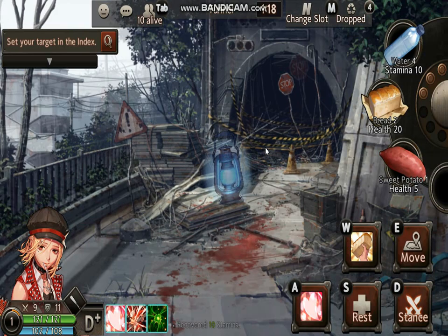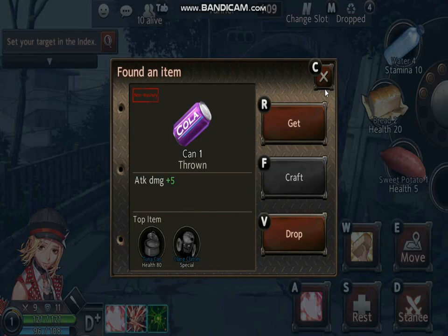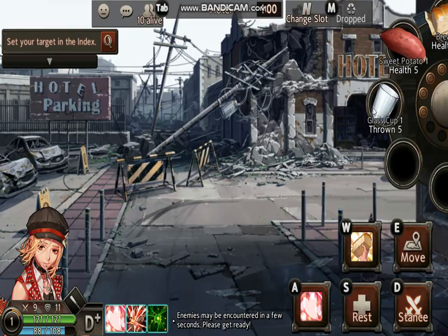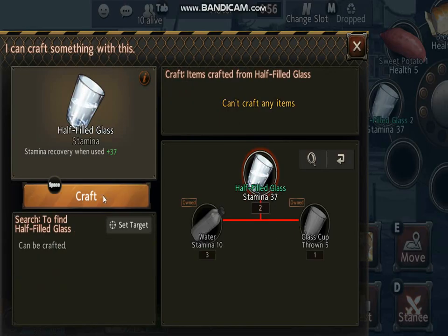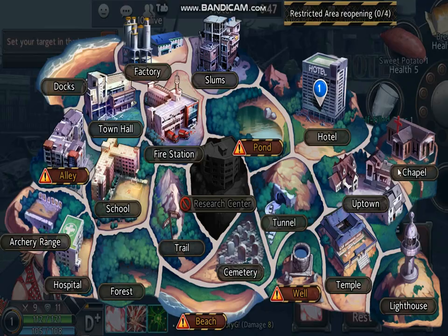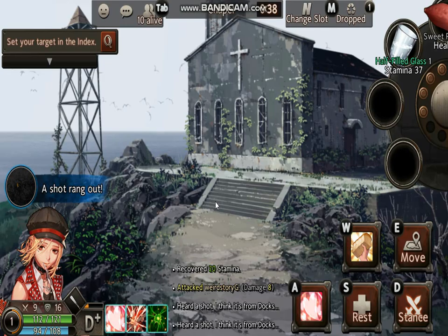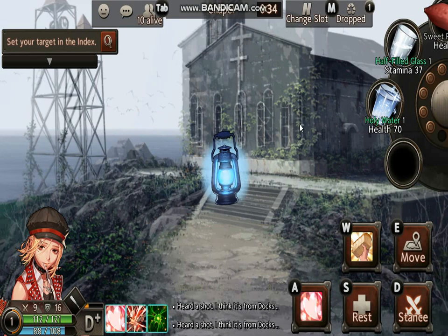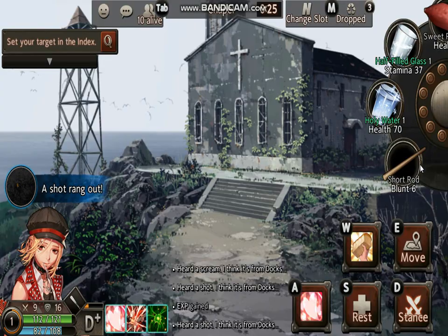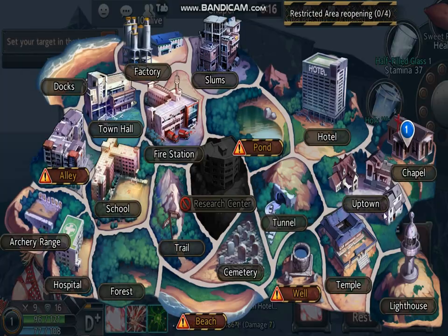I'm still in the tunnel because I'm trying to find a better blunt weapon. I don't need items that aren't her weapon of choice. Let's go to the hotel. Let's use this glass — I'm going to craft it and mix it with water. I need to go to the chapel because this girl is about to destroy me. As you can tell, they attack you unexpectedly, so you have to be very careful. I'm not a master of any weapons right now, so I'm just trying to find a blunt weapon.